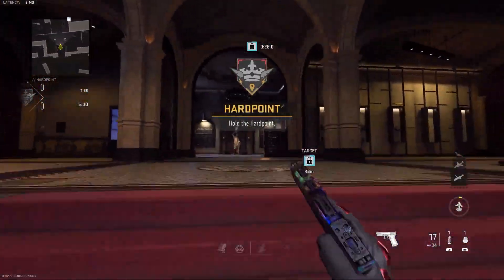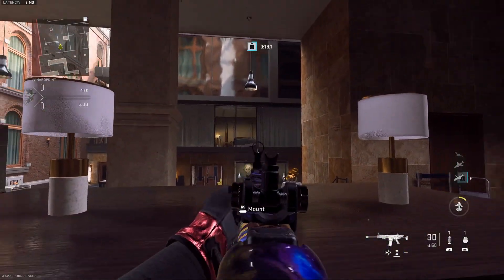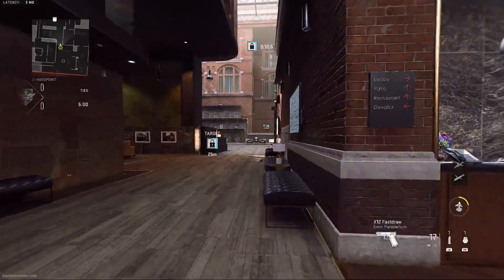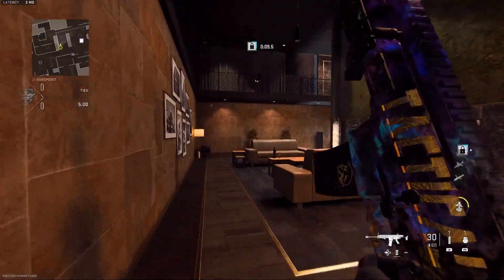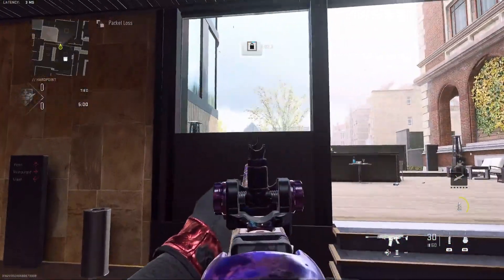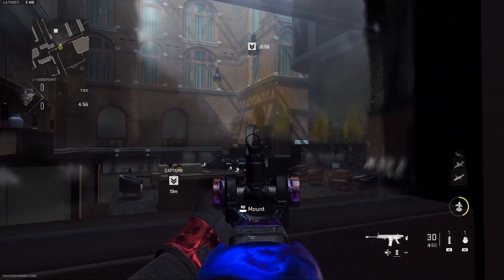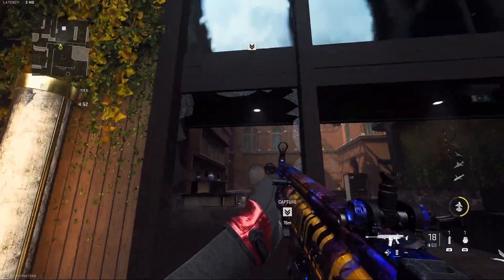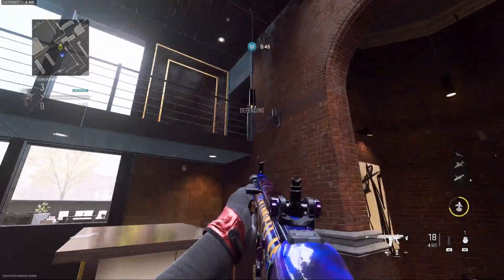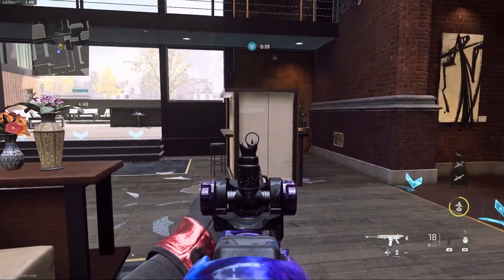When you load into your ranked match and you're playing Hardpoint, you want to take a route you're most comfortable with. On this particular spot you want to watch top bed because sometimes people come in and watch that push from there. Push up, make sure there's no one on couches - sometimes someone will sit up here watching couches from this angle. People will sit on the hot tub, watch dubs, and watch main. You can wallbang that basically.